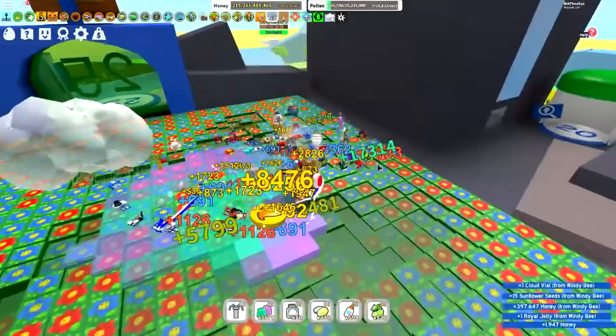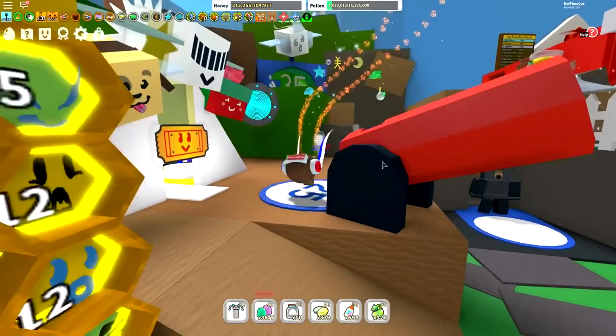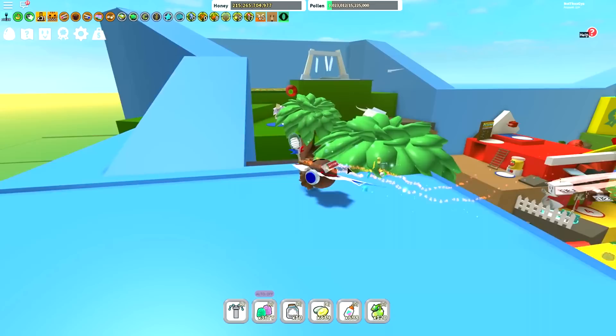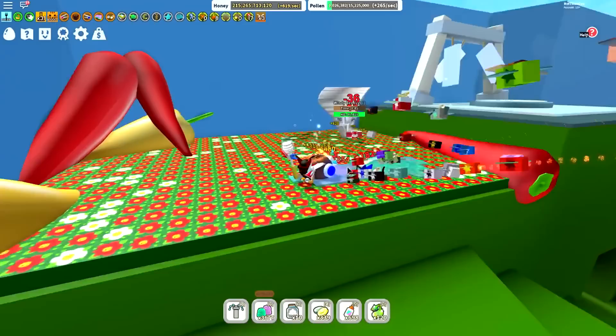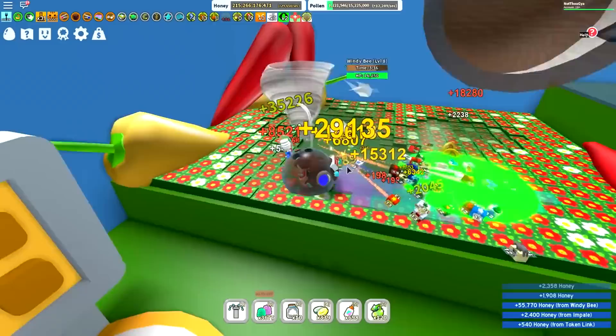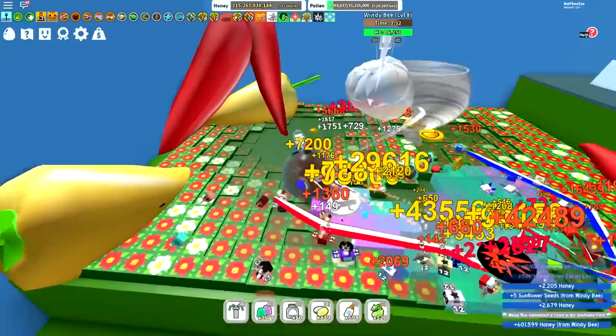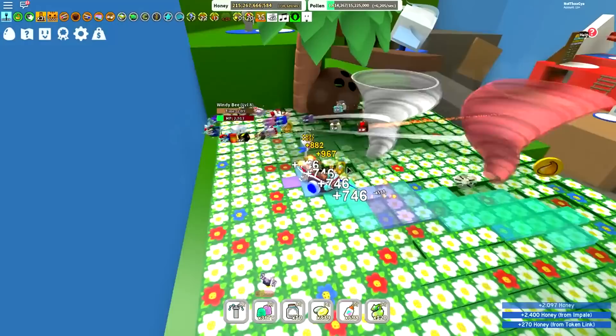A couple of things to note: it does go up to the coconut field and possibly the pepper field as well, which is going to be an issue if you can't actually get to those fields yet. Every time it levels up its health goes up a bit but it also starts doing more damage. Especially at levels 10, 11, and 12 the damage from the tornadoes it summons is noticeably bigger, so you've got to play it a little bit smart because you can actually die if it gets to a higher level.